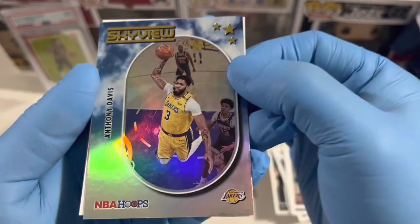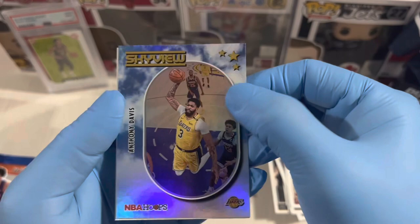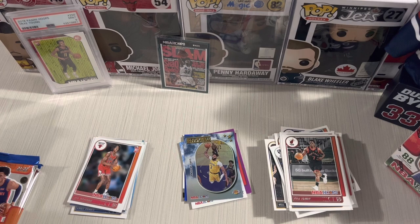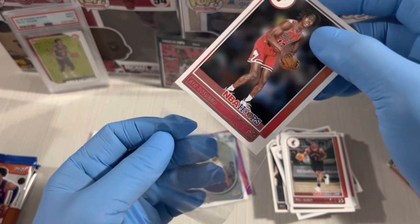Lakers — Anthony Davis, Skyview Hollow! Nice hollow card. And the next rookie is Ayo Dosunmu from the Chicago Bulls — exciting player to watch.